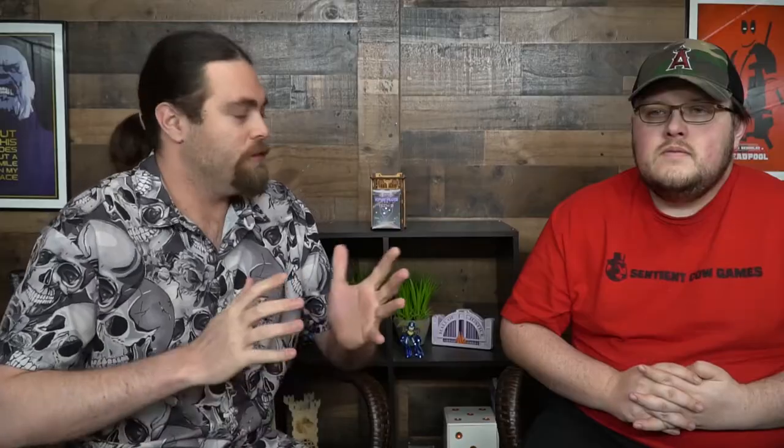Let's discuss Paper Pilots. It's a two-player game playable with one or two decks — the main difference is the number of cards and maneuvers available. Since it's Chapter One, it actually has a full story built into the game, which wasn't fully covered. Uniquely, the full story is printed on the cards themselves — not just flavor text but a legitimate narrative you can read from card number one all the way through.